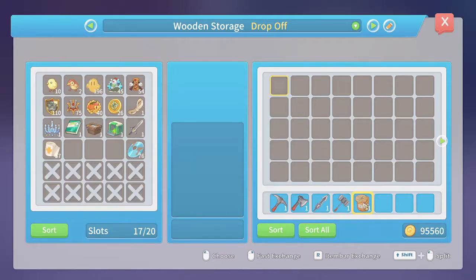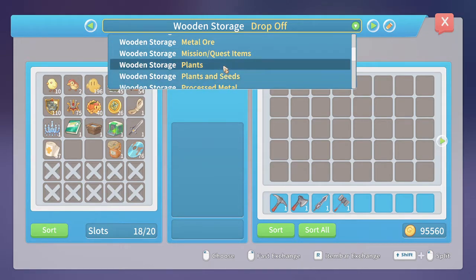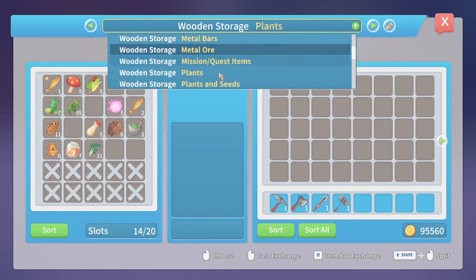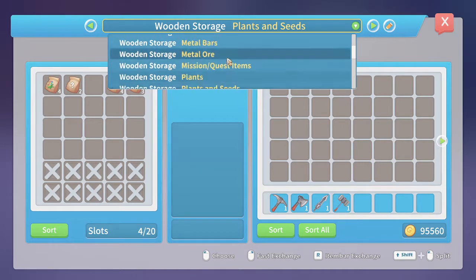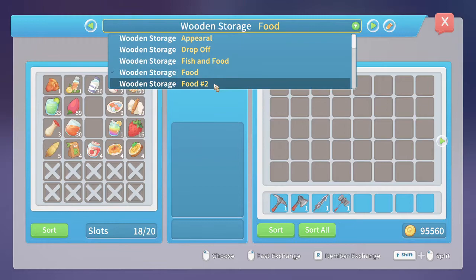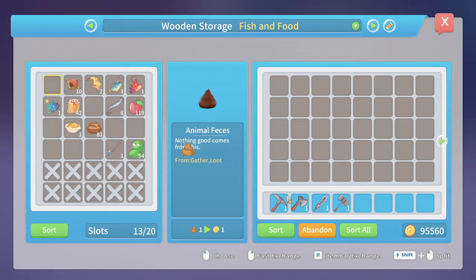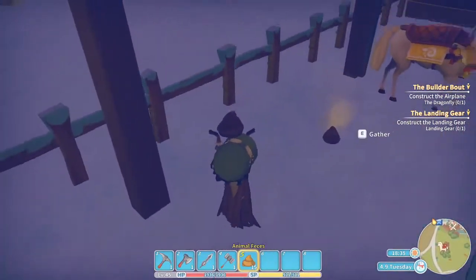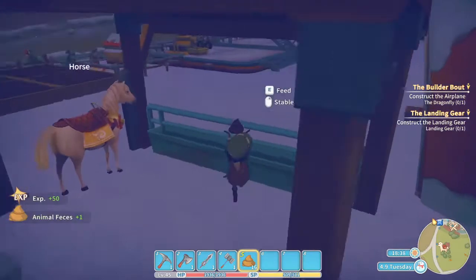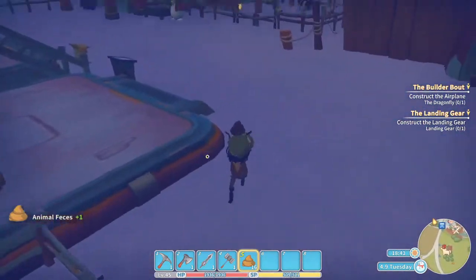I really need fertilizer. I think I put animal feces in with everything else — not in plants and seeds, not in food. How did I sort this? There are some animal feces over here — thank you. Let's get the ones from here as well and gather them. None left here either.